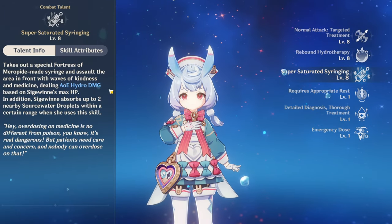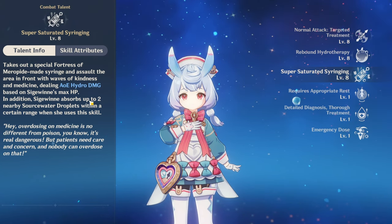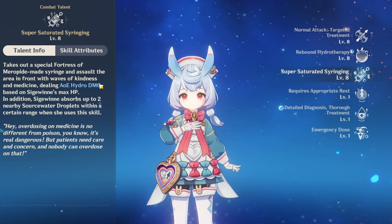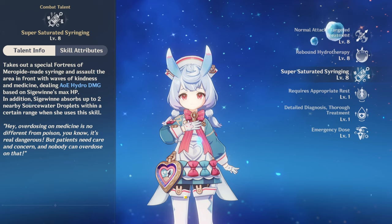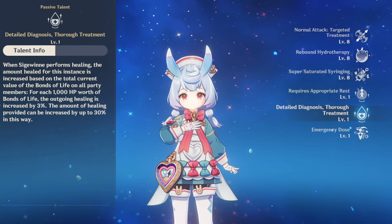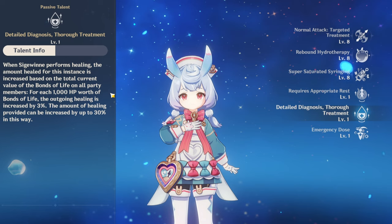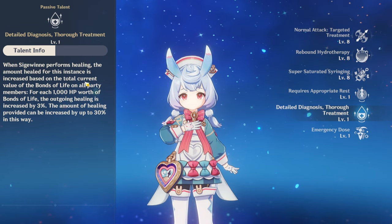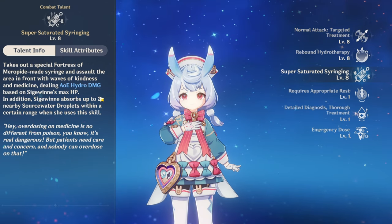Her burst is just a big AoE burst — it does AoE hydro damage based off her max HP. She also absorbs source water droplets around her. The main use of absorbing those droplets is for her second passive talent, which basically heals you by up to 30% of your HP healing. So it's really only worth using for big damage burst.